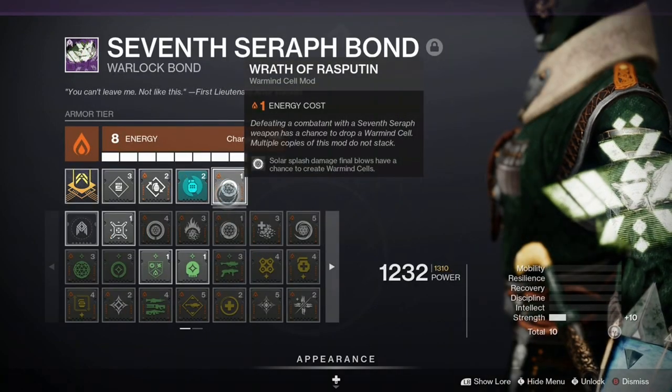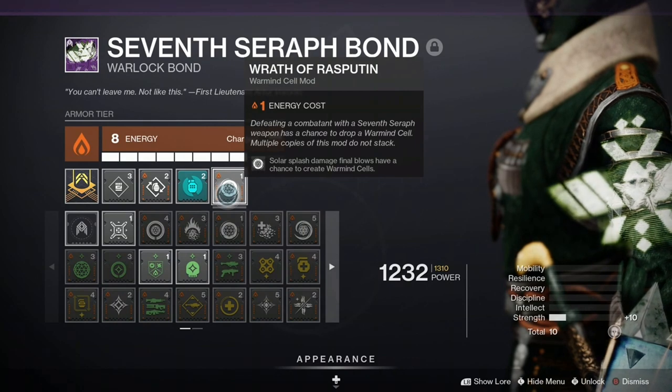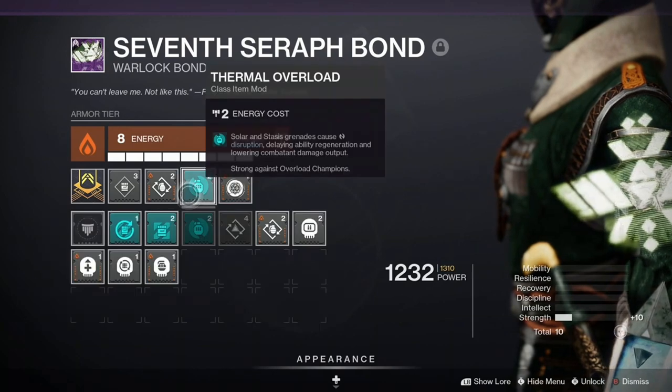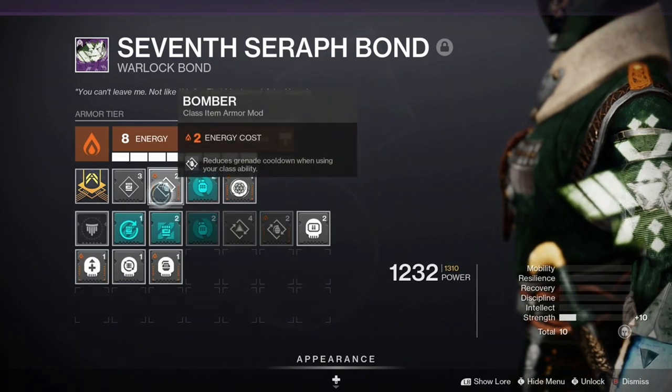And finally for the armor mods, we have the linchpin for the entire build: Wrath of Rasputin. Solar splash damage final blows have a chance to create Warmind Cells. If you run this with Top Tree Dawnblade, everything you do has solar splash damage — the melee, the solar grenades, and even the swords the super throws out. Even the solar splash damage from Warmind Cells has a chance to make more Warmind Cells. We've also got Thermal Overload from the artifact, making solar grenades stagger Overload Champions, and the perk Bomber that reduces grenade cooldown every time we use our class ability.